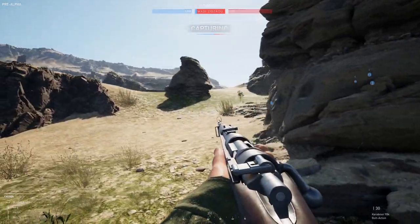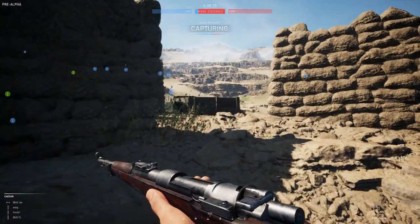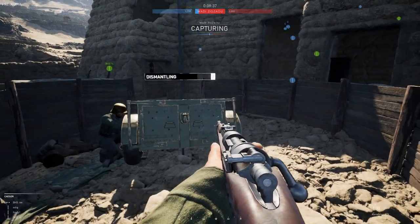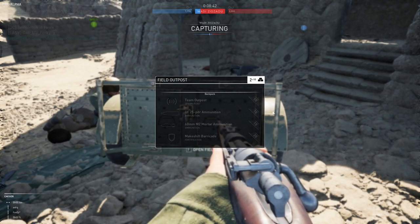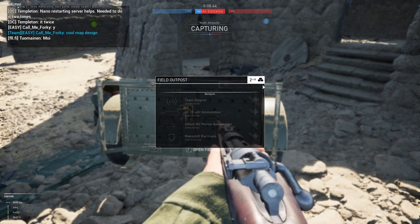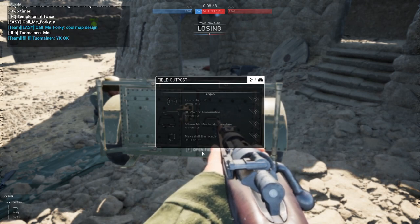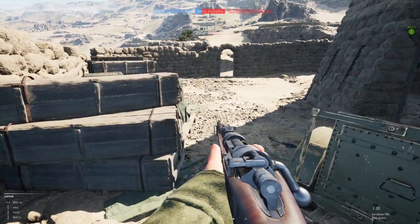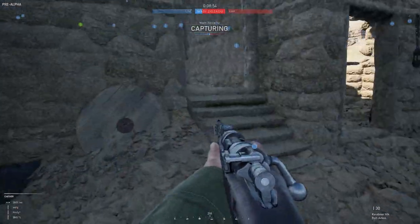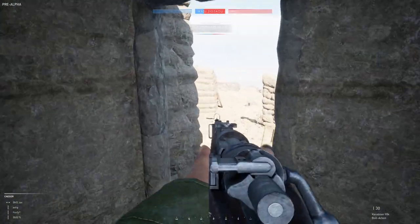I'm surrounded by enemies and I don't have a weapon. We can get in here — choose one of your other characters. I opened the field outpost menu and now I can't get rid of it. Press Escape — spam Escape. Yeah, spamming Escape works. It's so dark in here — climbing is rough. Look at this window, I've got the chokes into here.